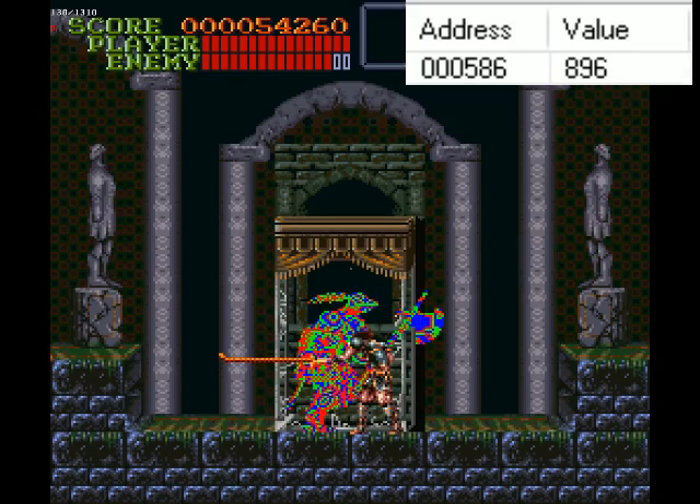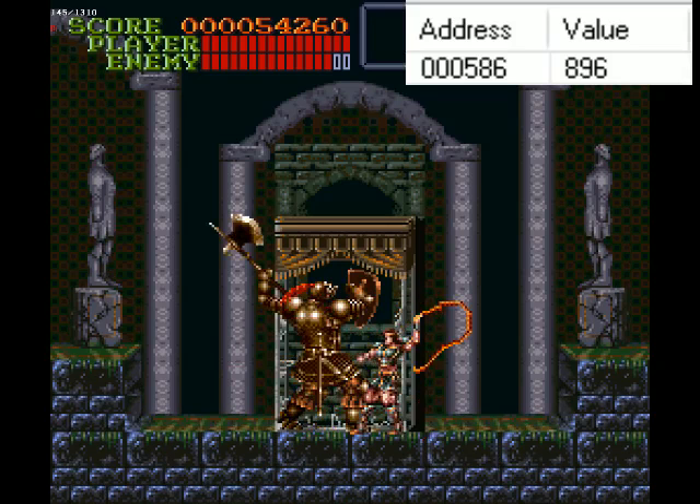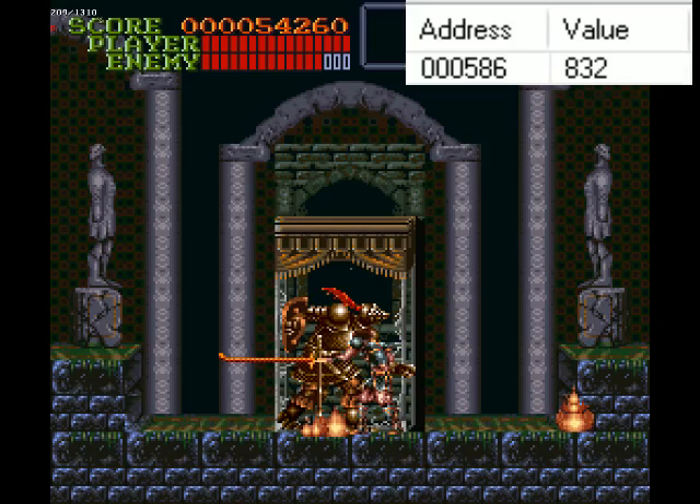So every time you hit with a leather whip, it does 32 damage. So I'm hitting him, he's taking damage. This is his first swing, so I've got his health down to 832. And then in this case, he's going to be going into a second swing. So watch what happens when I whip him again here. So I whip him again — health is at 832. It was supposed to go down.